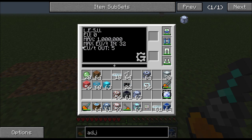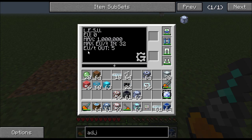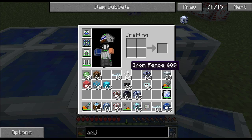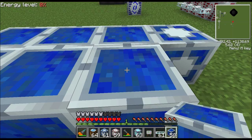First we have the LESU — it stands for Lapatronic Energy Storage Unit. It stores 1,000,000 EU by default, has a max input of 32 EU per tick and a max output of 5 EU per tick. Now if we place these blocks around it, it increases all the stats of the LESU. These are called LESU blocks — they're not that hard to make, but they basically take a stack and a half of lapis to make one.